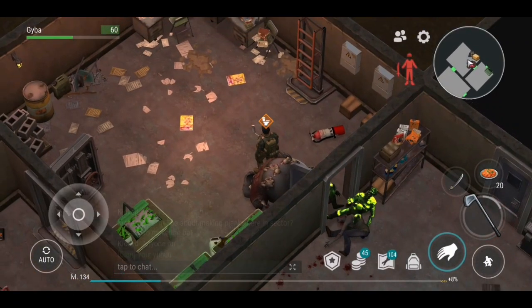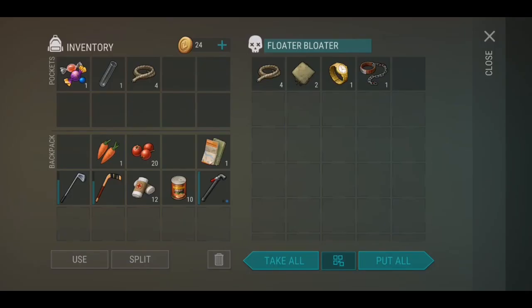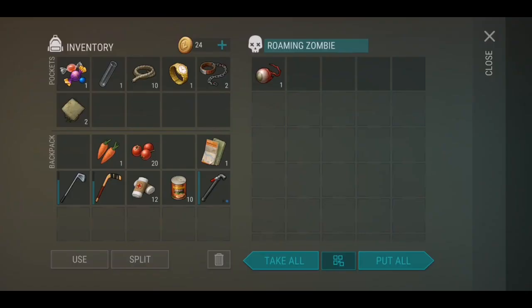Let's see what we get after killing all these zombies. Okay, we got a zombie collar. Good. Let's see if we can find something else — another one. And a zombie eye. Not bad, not bad.